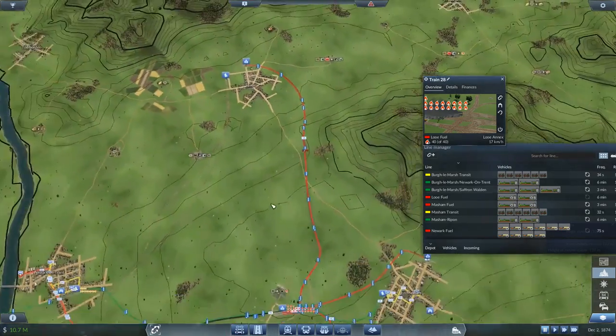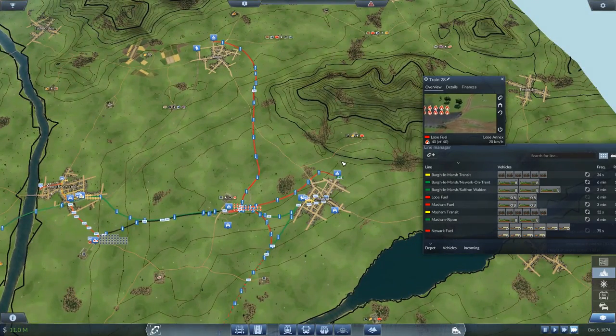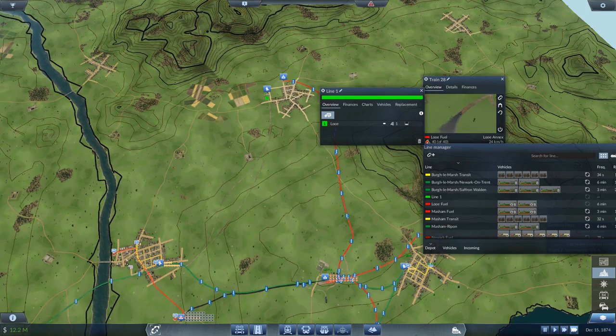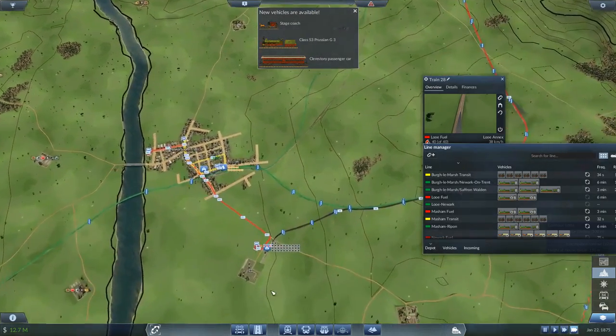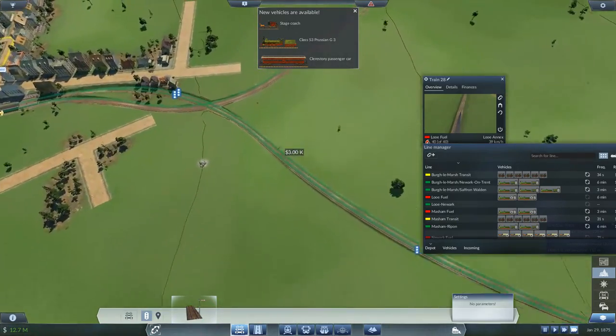Take that section of rail out, and then let her run. Now I can start getting my passenger line working again — Louis-Newark. We have stagecoaches — perfect. This is passengers so we go dark green, and of course signals — signals everywhere.